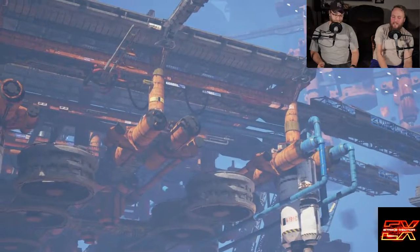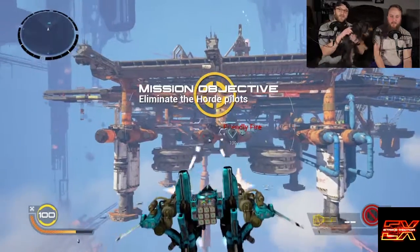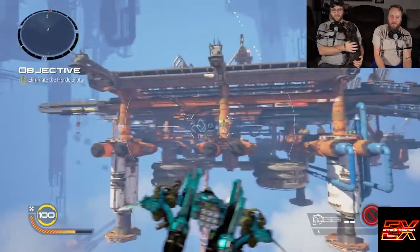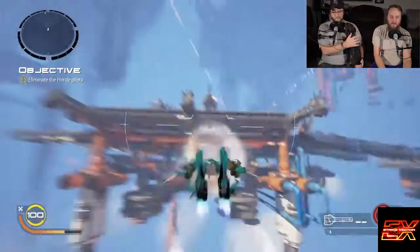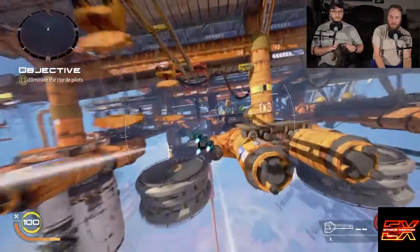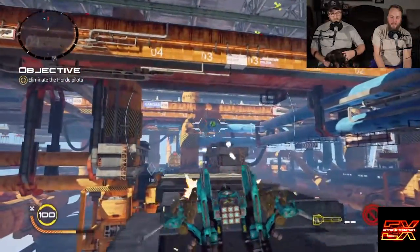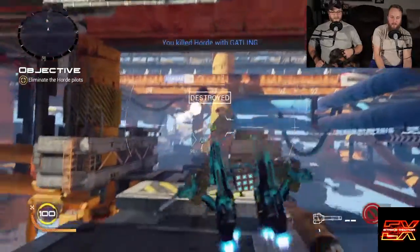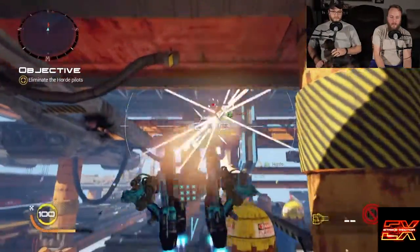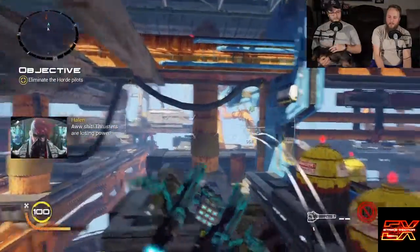Alright, here's another group of social pilots — let's play. Eliminate the horde! Before it was the Syndicate, now it's the horde. Let's go find them. Turns out it's a lot easier to hit something when you're stationary rather than flying past at a million miles an hour.